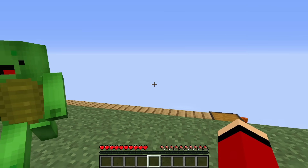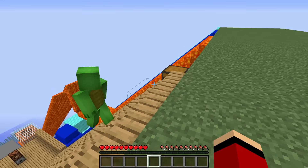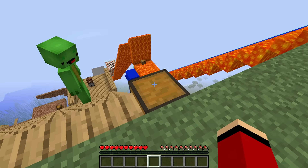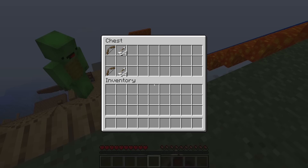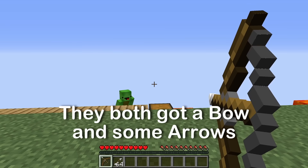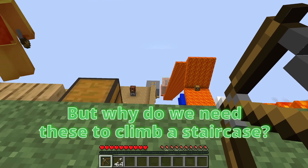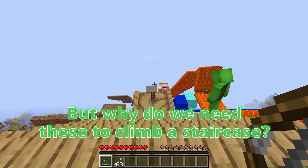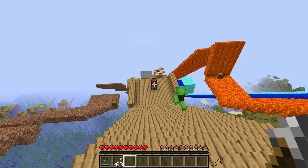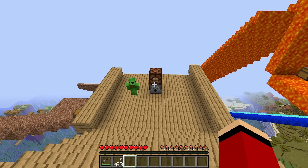Now we're going down the wooden staircase! Let's get to it. Hold on — look over here, there's a chest! Let's find out what's inside. Bows and arrows — we both get a set! That's nice! But why do we need these to climb a staircase? There's a button here, look!